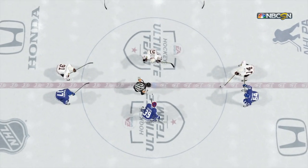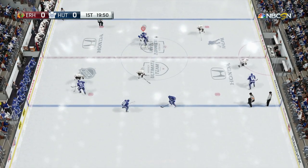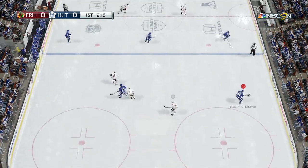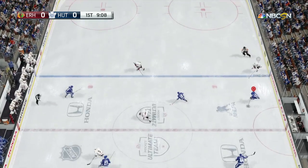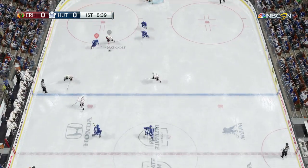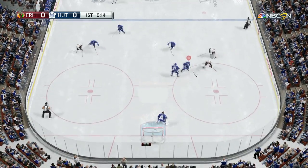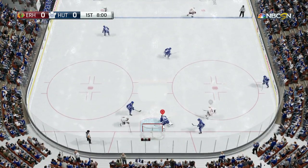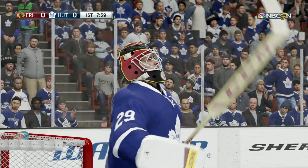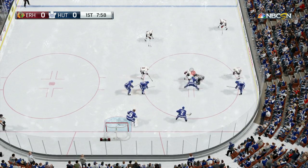This is going to be a challenge — he's got Tavares, Tarasenko, and Jamie Benn on his first line, so this will definitely be interesting. Let's see what we can do. Redmond with a nice steal — bring up the puck, Javacki, cut in front, shoot it! Kellenberger gets some shots on net but can't capitalize. He's got a really stacked team. Big save by Mayor — that was a rocket of a shot. Still zero-zero, playing solid defensively so far.